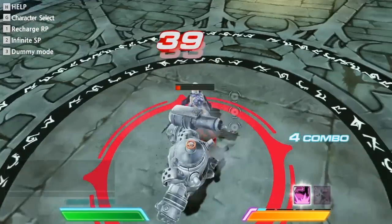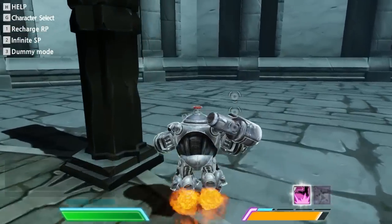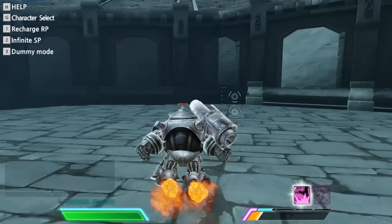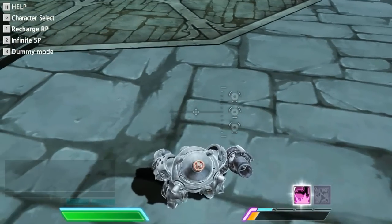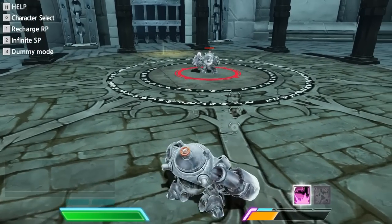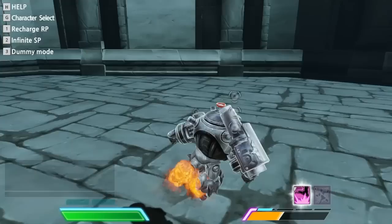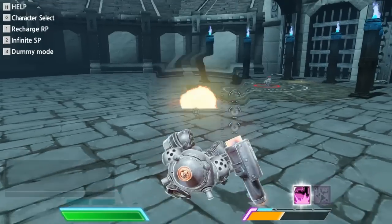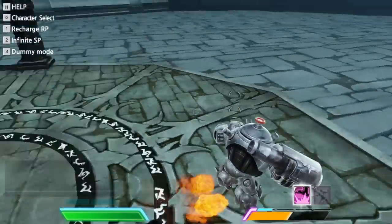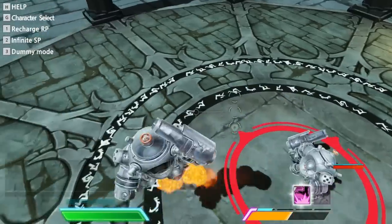Gaspar's mobility attack is basically how well he can move around. There is another character exactly like Gaspar named Dick — and they both have the same kind of mobility. When you press shift, a bunch of jetpacks take Gaspar off the ground and let him fly a bit. Gaspar's flight meter is actually longer than Dick's, but Dick's speed in flight is slightly faster — you can feel the difference when controlling both characters.